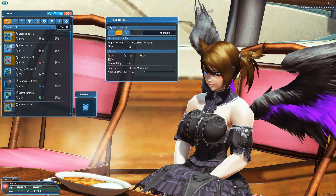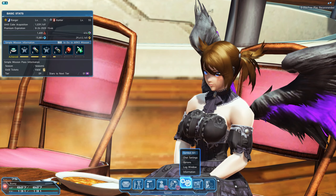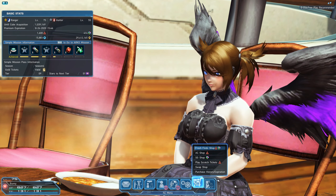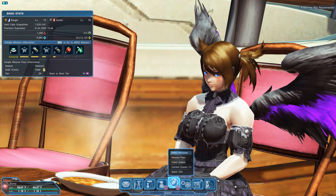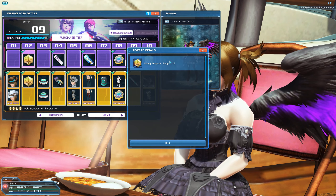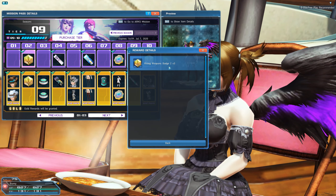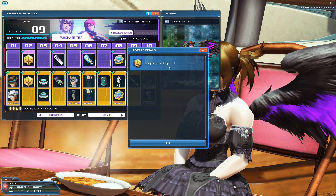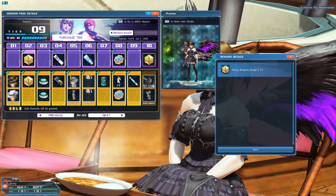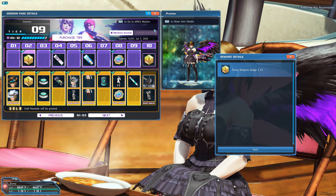Drops can be up to plus 34, but it's random from 30 to 34. In order to get a Ray series right now, you can either buy it on the market or get it through Rising Weapon Badges, which are acquired through the Mission Pass. Rising Weapon Badges 2 are the ones you need — not 1. You need 100 of these to get one Ray launcher, so do your missions and quests to unlock all of these because it's going to be useful later on in the game.